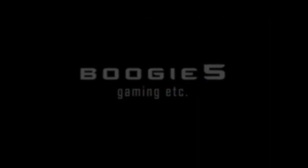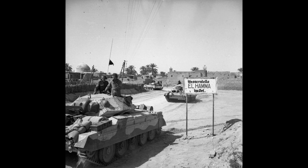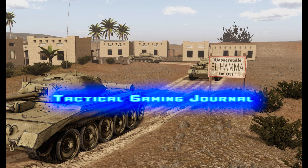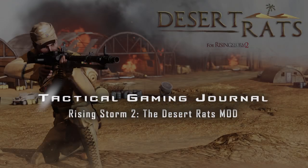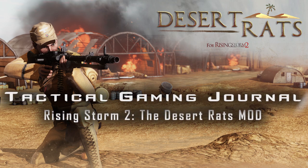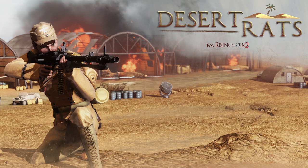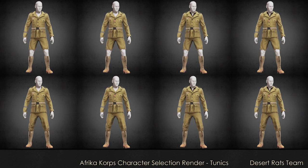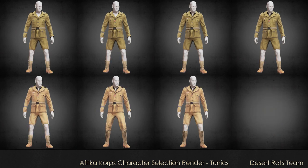What's up everybody, and welcome back to the Milsim Tac Shooter and Historic Gaming channel. Today we have another episode in the Tactical Gaming Journal series, where we will be going over Red Orchestra 3 — well, not exactly. That's probably something we're not gonna see for a very long time. But this is definitely the next best thing. This here is a mod for Rising Storm 2, taking things back to World War 2, and more specifically, North Africa. What makes this mod different from every other mod is the fact that many of its assets and materials will be coming directly from the Tripwire devs themselves.